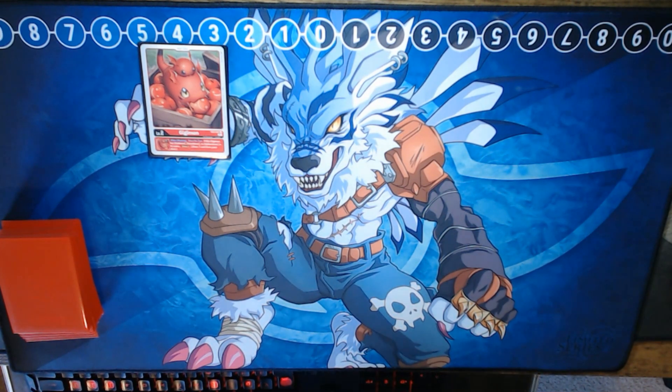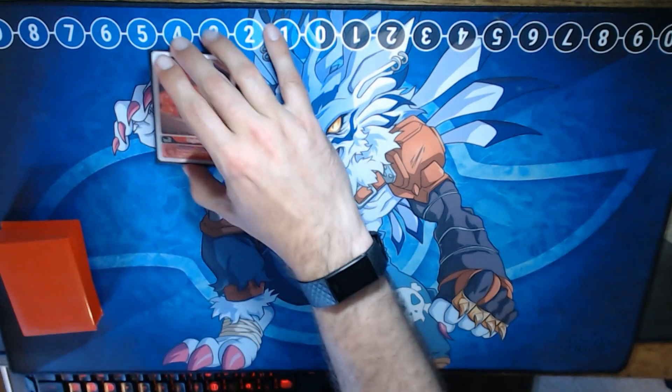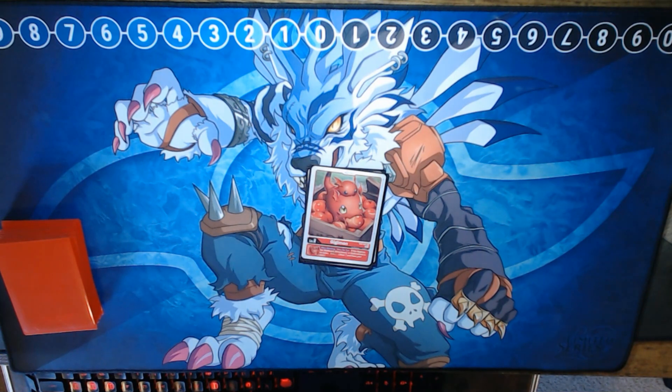The deck list is quite tight. The deck runs 8 level 3s, 4 level 4s, 11 level 5s, 7 level 6s, and 2 level 7s. Our egg of choice is Gigimon. Gigimon underneath either a Guilmon, Growlmon, or Gallantmon offers draw 1 on attacking.